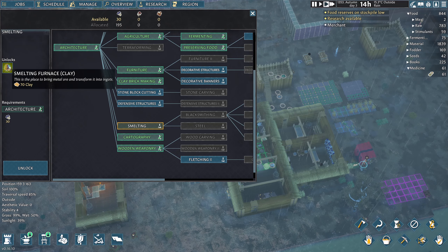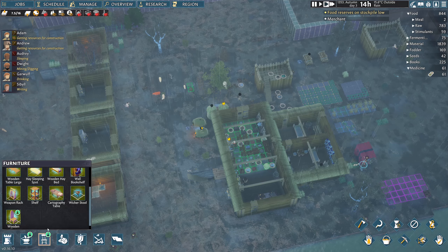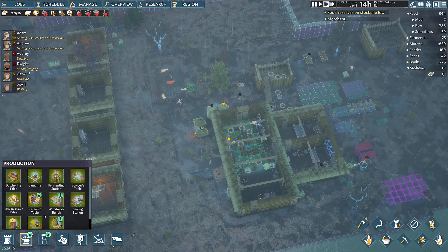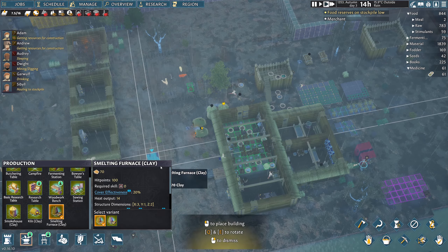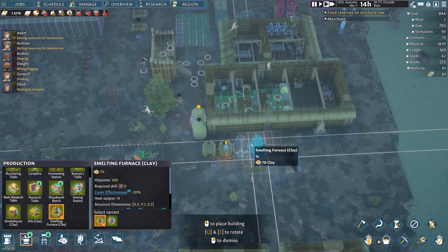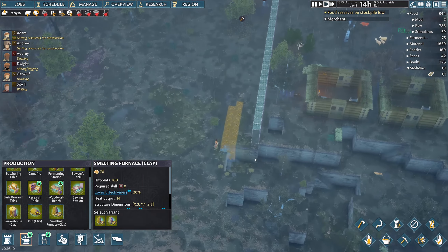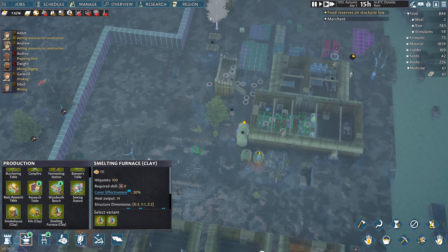Smelting is going to allow us to transform metal ore into ingots, so let's grab smelting. We're going to need a smelting furnace out of clay — we'll just put this here next to the other ones. I'll probably grab two. The mining's happening, so we should be getting a bunch of clay as well.